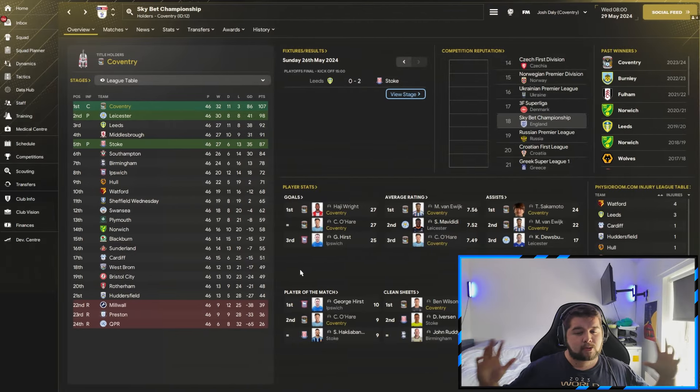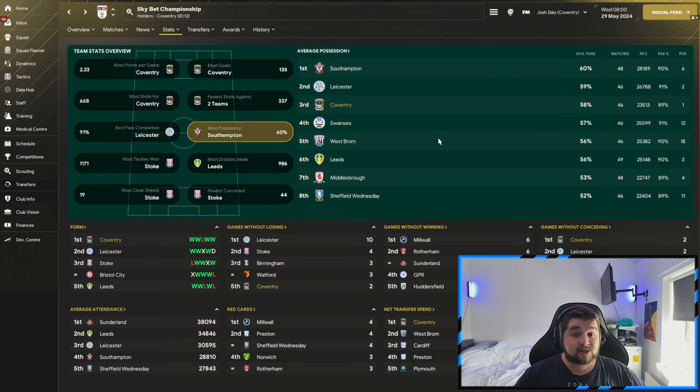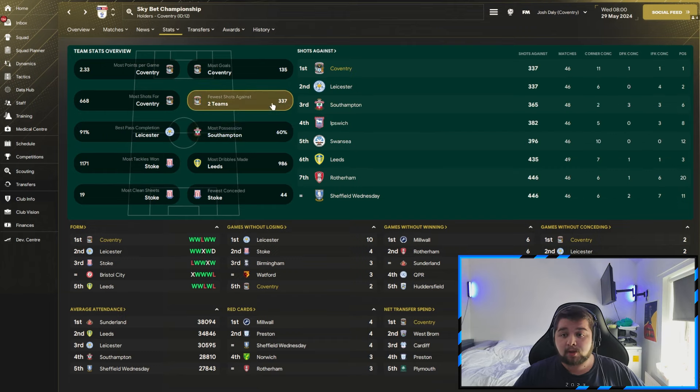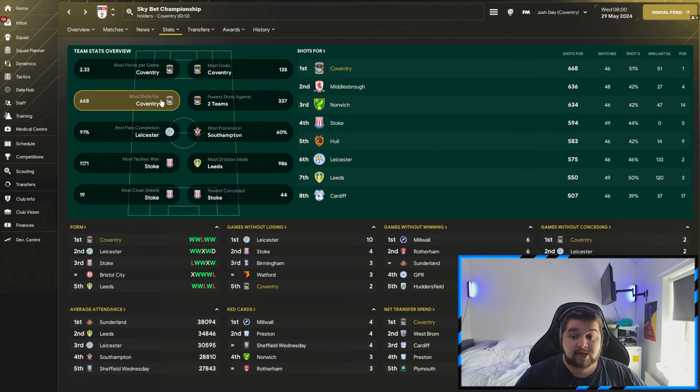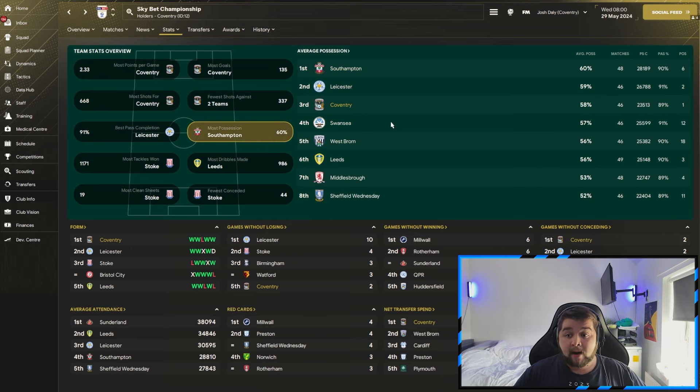Up next is going to be Coventry, a team predicted around 12th place — not a very strong team in the Sky Bet Championship. We came out and won the Sky Bet Championship, only losing three games, picking up 107 points, top goal scorer, first and third in the average rating, and two players inside the top three for assists. Ben Wilson picked up 16 clean sheets, ranking him first out of everybody in the Sky Bet Championship. Possession-wise, we are in third place with a team predicted 12th — a ridiculous amount of the ball. The fewest shots against at 337, most shots over 660, most goals at 135, and most points per game at 2.33.